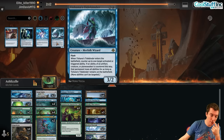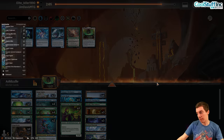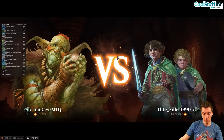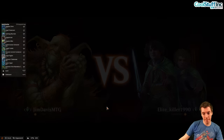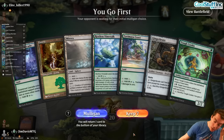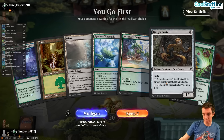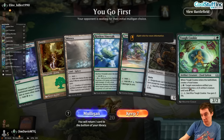Tidebinder can also remove the abilities of the 3/4 which isn't bad either. Kind of narrow though, hard to leave up. The pseudo-mirror — not exactly the mirror. On the play — pretty bad hand, draft-level practically.